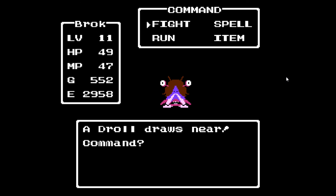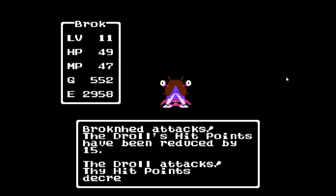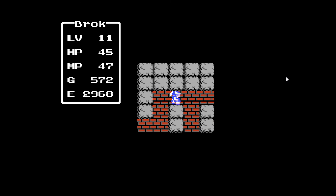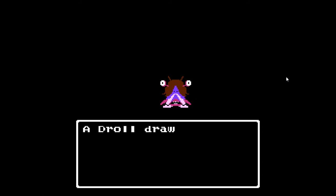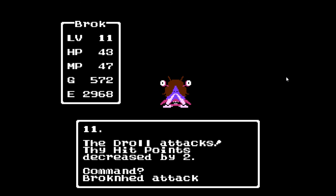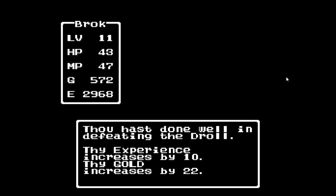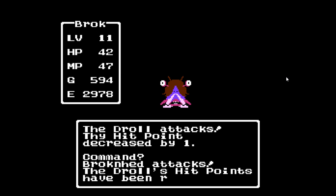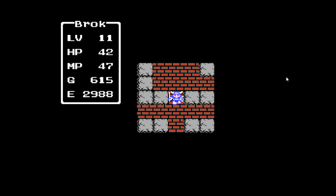All right, next new monster — we have the Droll. It has 25 hit points, 24 attack power, 24 defense power, speed of 14, can give up to 25 gold, and it has 10 experience. It has no special abilities, just straight attacks. Now, you may notice that I am very quick on the attack. The entire reason for that, in fact, is because I don't play fair. I am actually using a plug-and-play SNES controller, and I have my Y and X buttons set to be auto-fire for B and A respectively. So that is why I am able to launch such effective attacks.